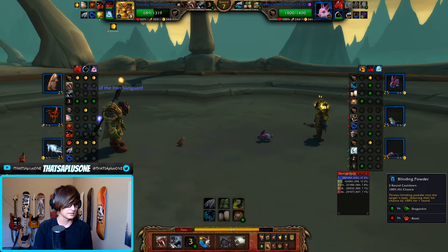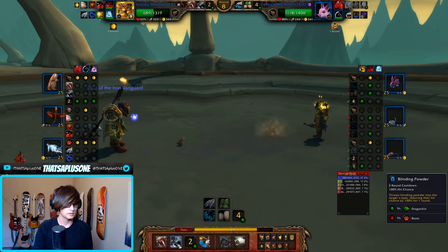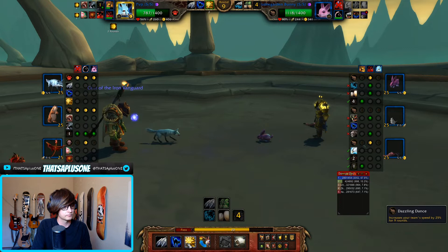So we can use this to dodge the Burrow whenever we feel like it, right? We do outspeed this guy for the next few turns. So hit Burrow or hit dodge — Burrow, awesome. I'll just go back out to the Alpine Fox Kit and reapply the Dazzle. We actually outspeed here. There's no reason for us to have to go for a Coward yet because they're probably trying to dodge.